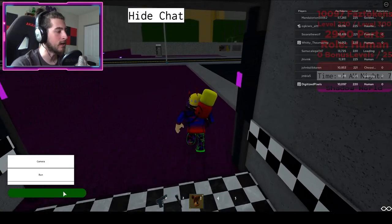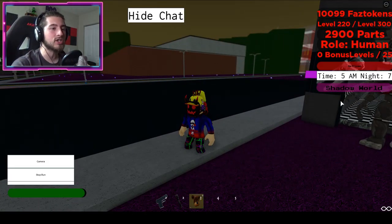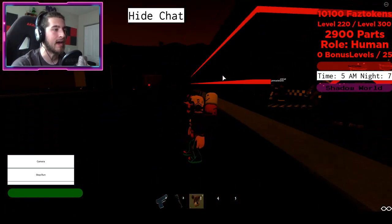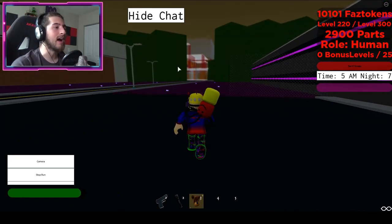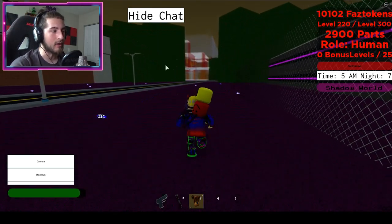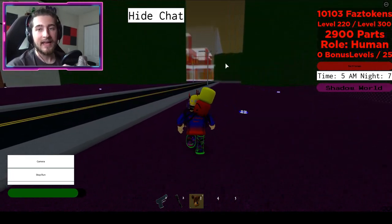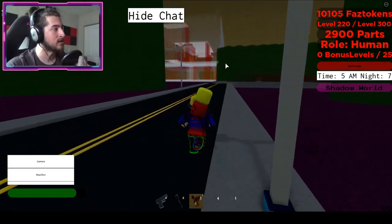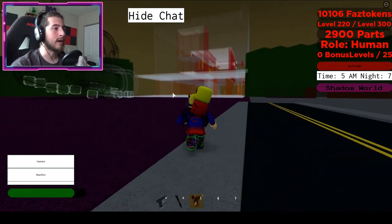Before we even get started, you do need the Shadow World badge — the one that changes to this mode. You cannot go into this obby area without it. So if you do not have Shadow World, you cannot get the Rage Phantom badges — the Nightmare Mode one or the normal mode one.